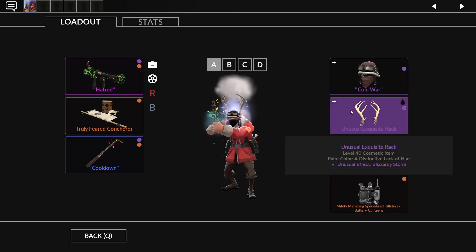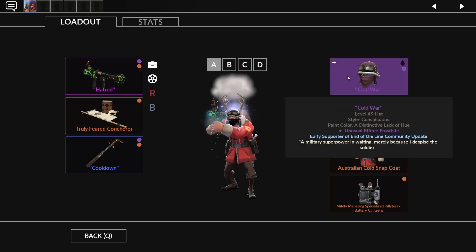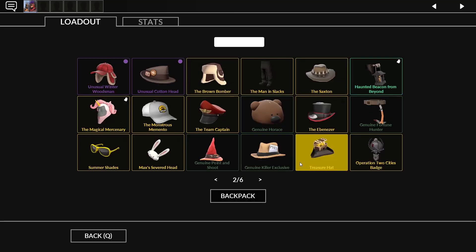I was considering getting a Smoking Exquisite Rack because Smoking is my favorite effect, but I talked with some people about it and they were like, just get a Blizzardy Storm — the effect fits with the weapon and it's just gonna look overall nicer. So I went with Blizzardy Storm.